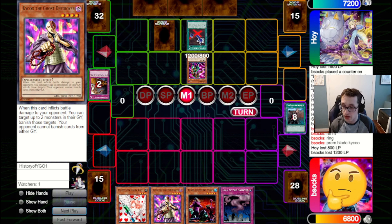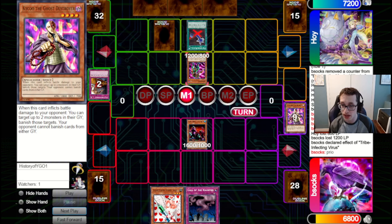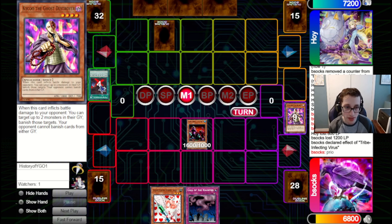We also know about the Premat, so we could potentially have MST for that later — they want to use it while the using is good. We draw a Call, which is really, really good. We go for Tribe here and pitch the Kaiku, get over that Nude. We can always bring back Kaiku with Call the Haunted later. By keeping the Injection Fairy Lily here, we have a way to stop their Blade Knight and their Kaiku. I think it is better to just preserve this.